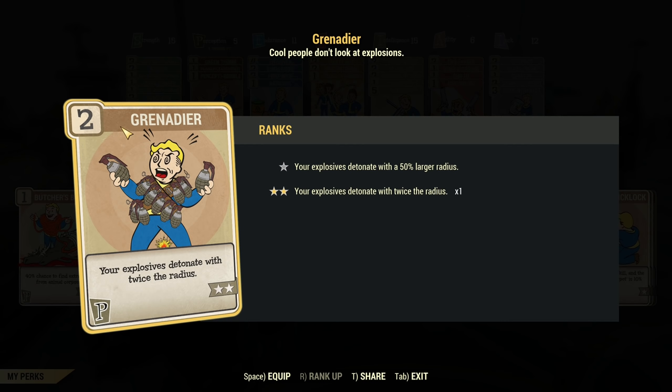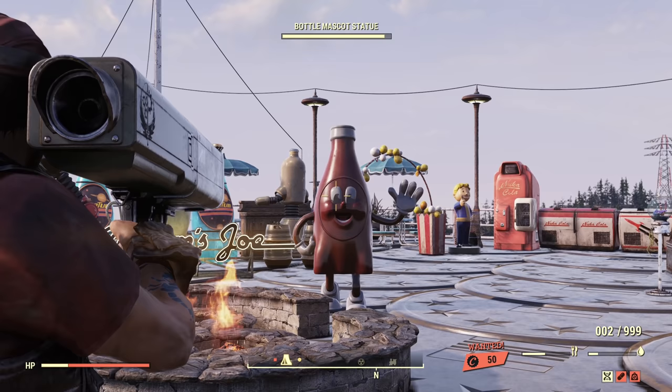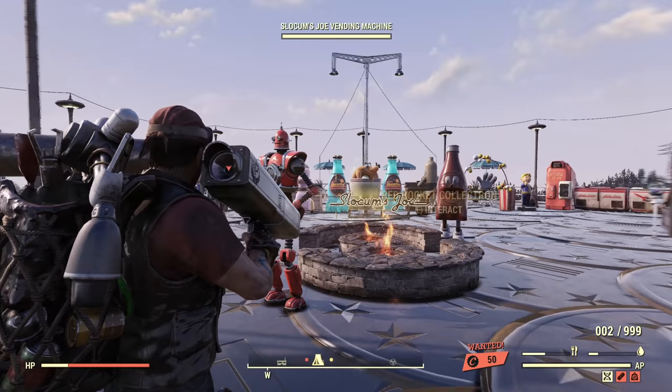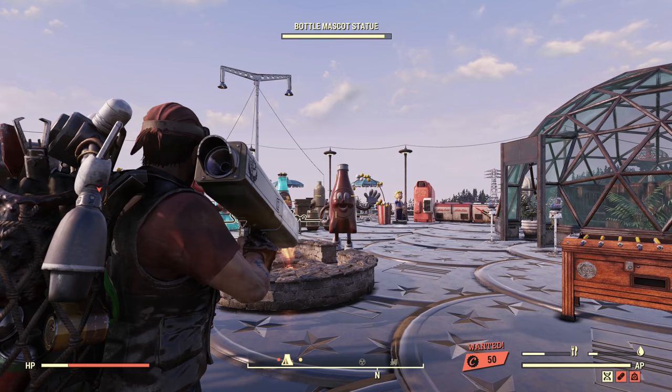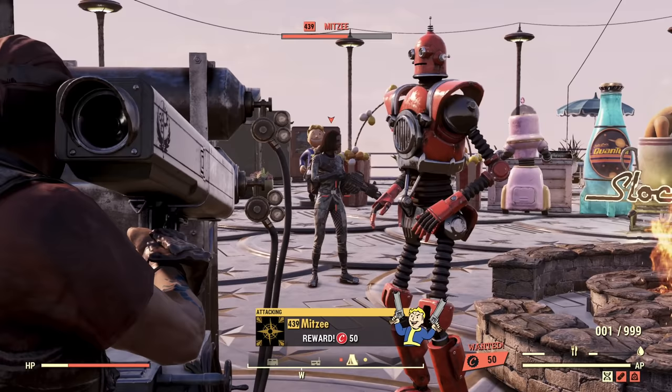We'll test what the Grenadier perk actually works with, and if there's anything it doesn't work with. We'll see multiple weapons. For the setup, I will be aiming at Mr. Bottle's eye, and we'll see if Mitzi takes damage from the side of the bottle. After that, when I put Mitzi just outside of the radius of the explosion, I'll equip the Grenadier perk and see if the damage actually reaches. Without further ado, let's start testing. First on the list is the Hellstorm Missile Launcher.